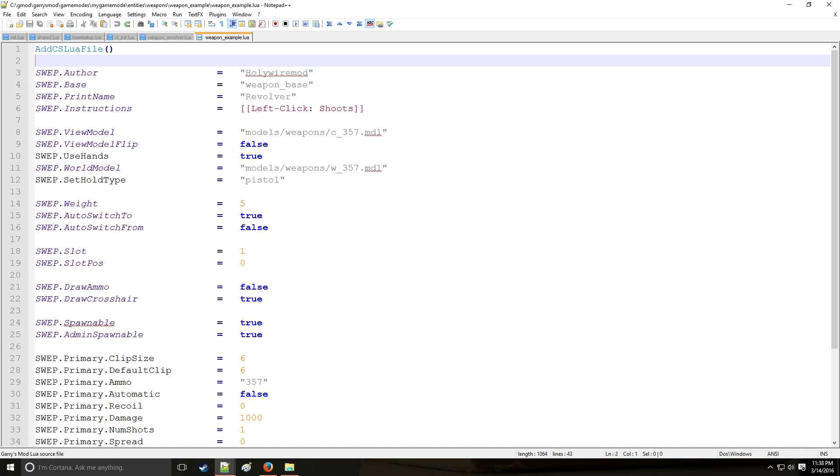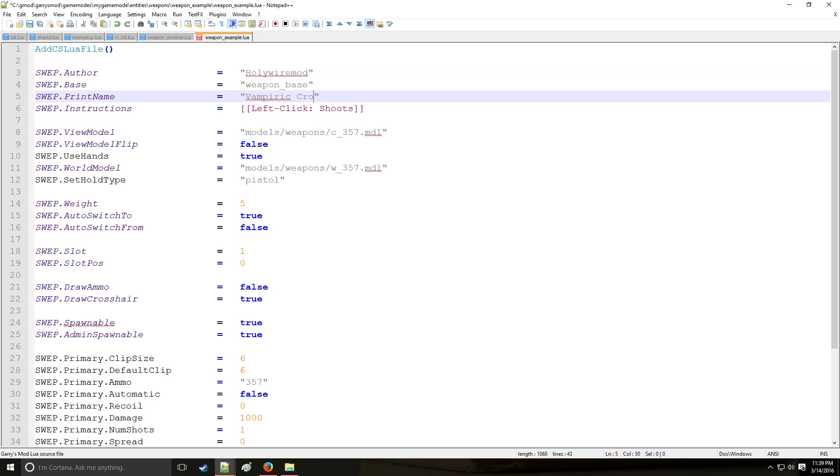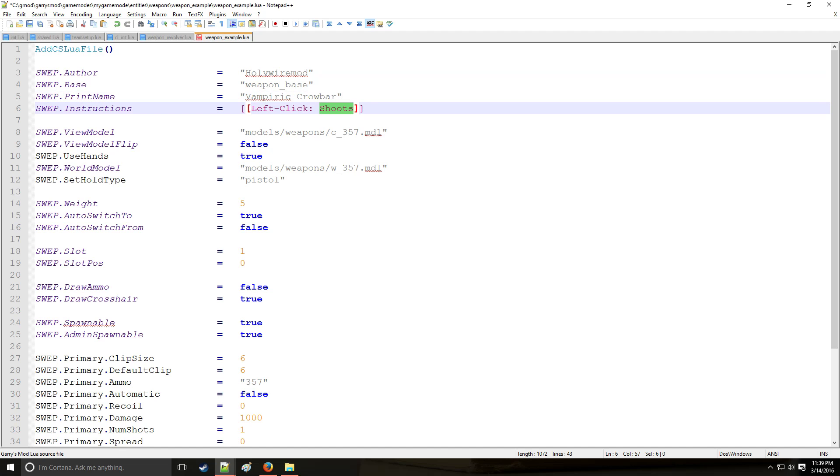Welcome to Holy Wire Mod. This is video 6c in the Lua series where we're continuing SWEPs, going over melee SWEPs. More specifically, we're going to be making a vampiric crowbar - this crowbar is going to drain the health from whatever our target is and give it to us.